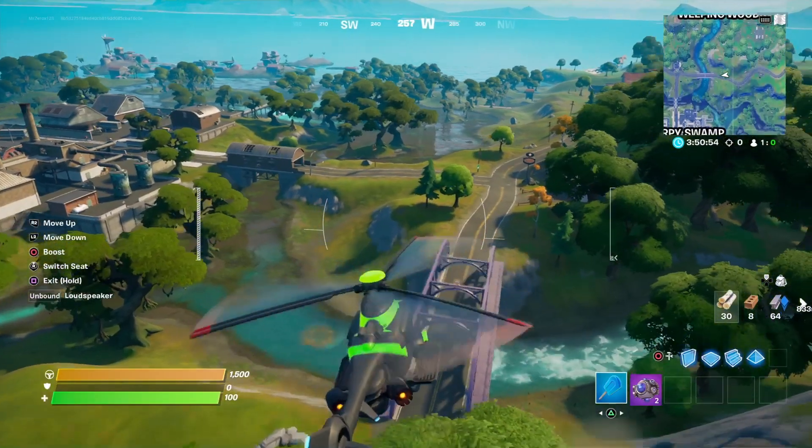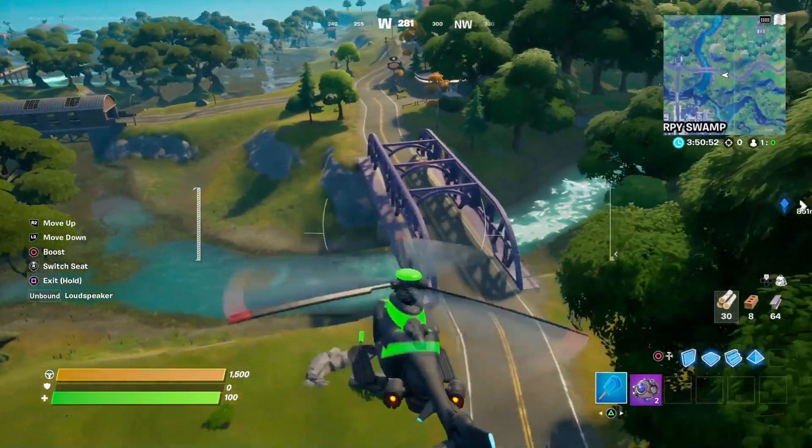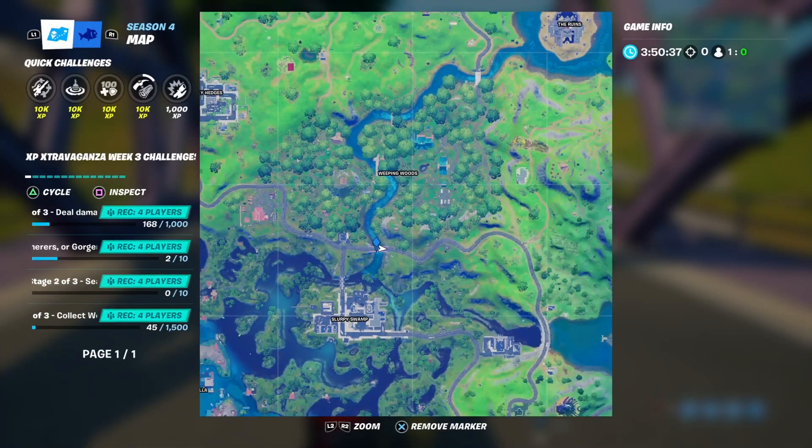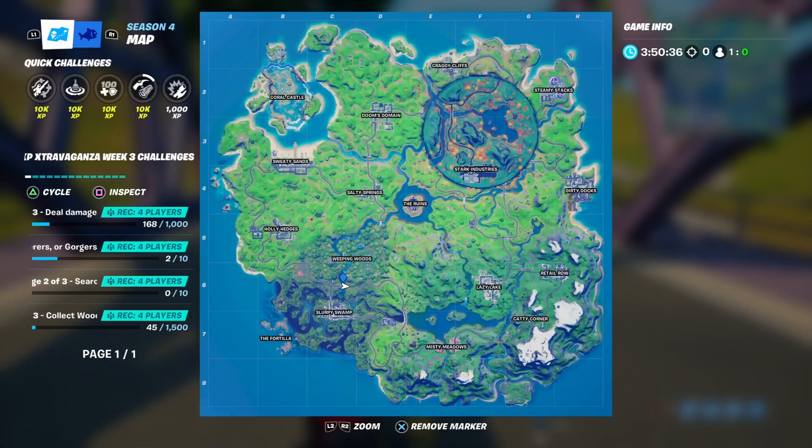The third location is by Slurpy Swamp. You probably knew about this one too — it's the purple bridge. It's right here on the map and pretty easy to find. You'll probably get there in no time.